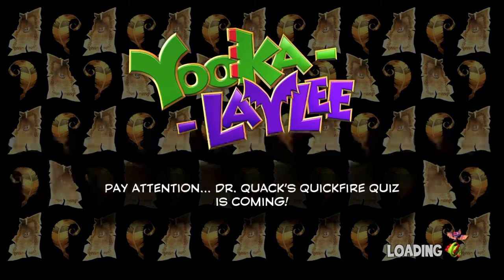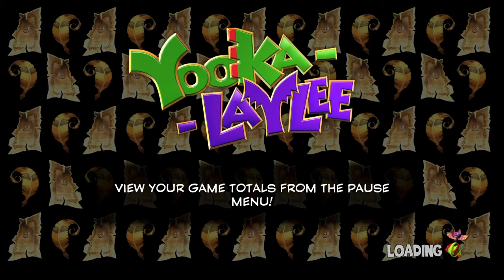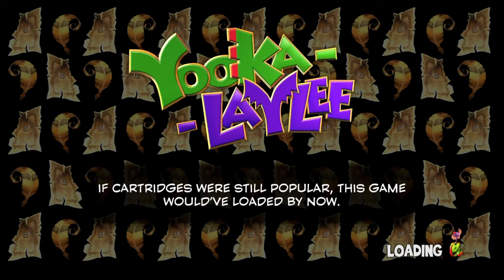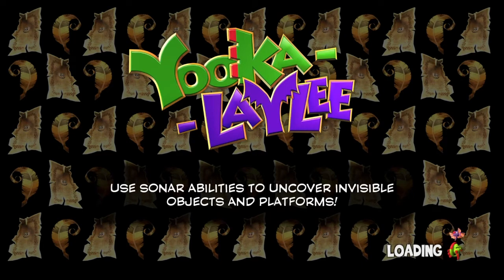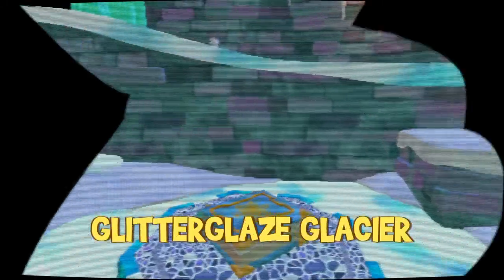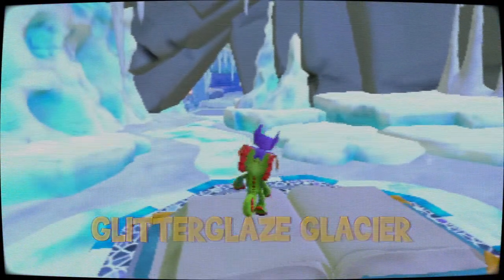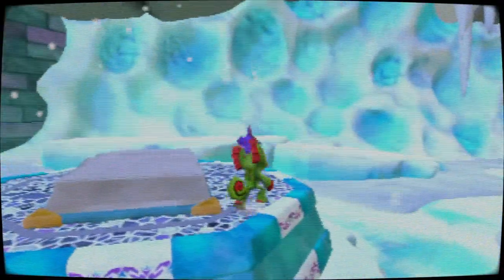I do like the detail, and I do appreciate the polygonal Yooka-Laylee models. But I'm still disappointed that they didn't polygonise all the other character models in the game. It's a little disappointing, it has to be said. It took them this long to get the 64-bit tonic ready, and they didn't even bother to polygonise any of the other models. Very clearly.